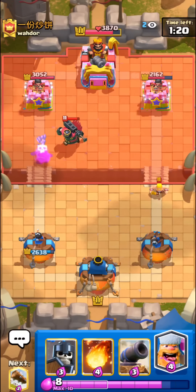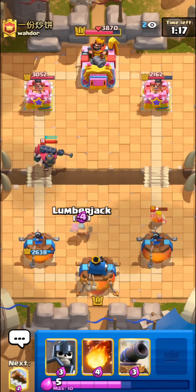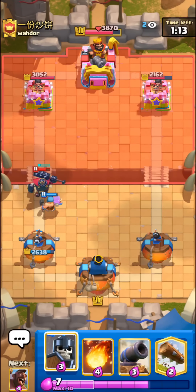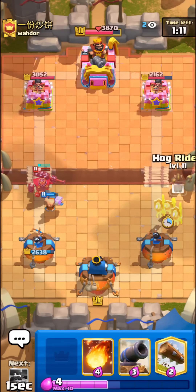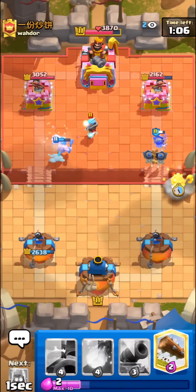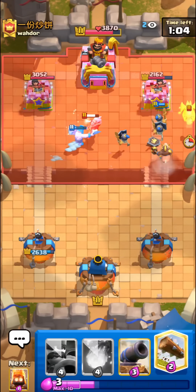I'm always going to be pressuring with the fire spirits at the river just to make sure he can't build up too big of a push — he always has to spend at least something on the fire spirit. I'm just gonna go with hog plus guards right here, but unfortunately there's a drop glitch on our hog right there.